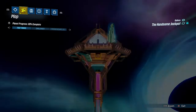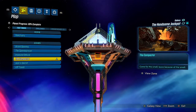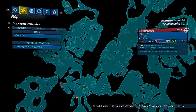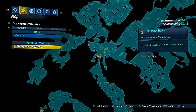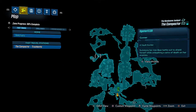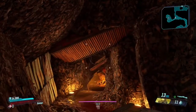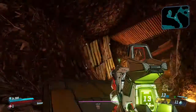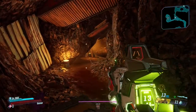Let me show you how it works. We're gonna go into the Compactor. It's gonna drop us in one location right here. Spawn out, then you're gonna walk this way to this location. When you hit this location — I'll show you where I'm at — you will trigger this reload station right here.